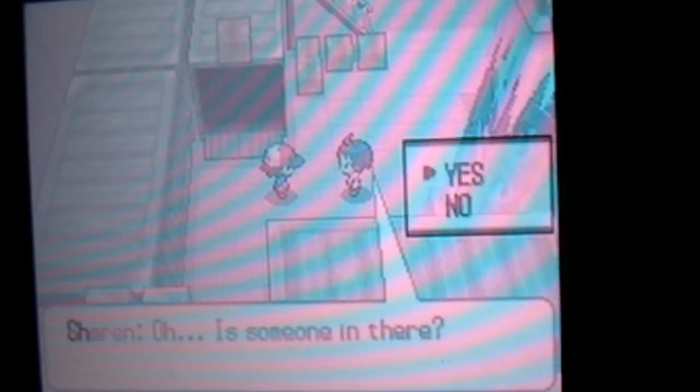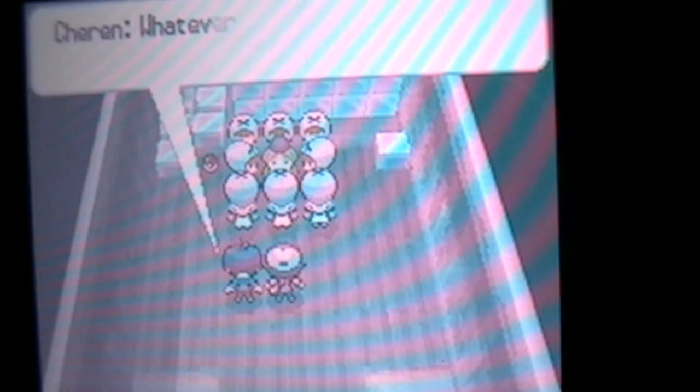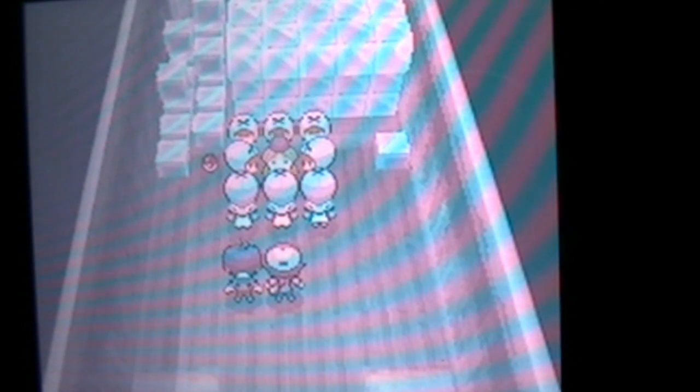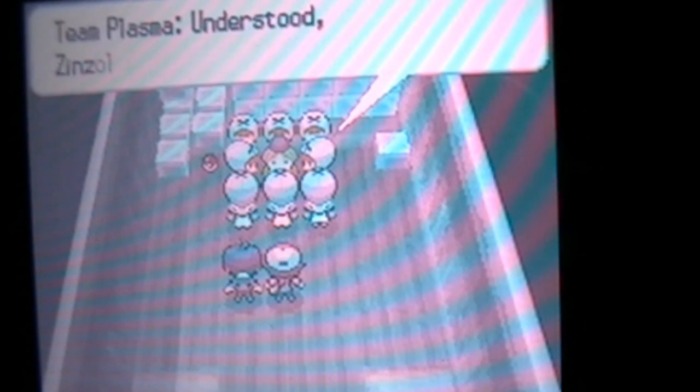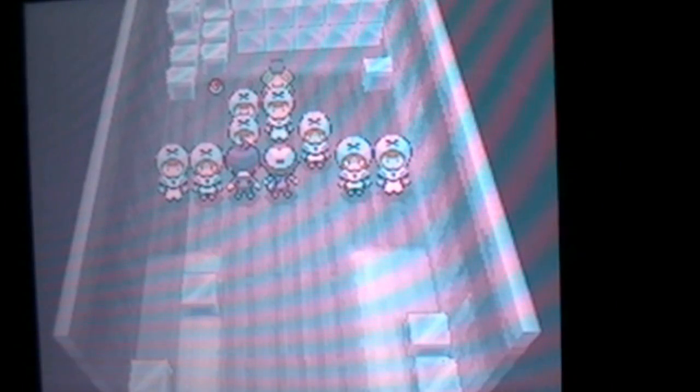Once we walk up to the storage area — it doesn't matter what we say here — Cheren is going to come up and we walk in to find Team Plasma huddled up in the corner, trying to keep warm. They say a whole bunch of stuff, and Zinzibulum is there. He's talking about Zekrom, I think. He tells them to disperse — like Pikmin — and we have to battle all four grunts on the right. Let me switch Majestic up front.